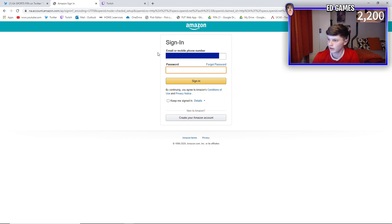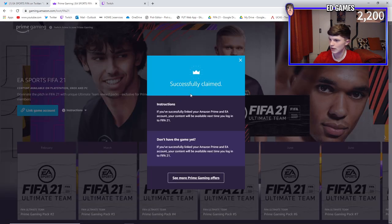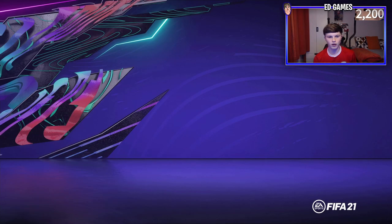You've got to link game accounts - I didn't click this yet but we'll do that now. Sorry, I didn't know you had to link again; I thought my account would have stayed linked because it's already linked in Twitch, but you do have to do it there. So you would have done that with me there - send a verification code to your email and stuff like that. And it looks like we're done here. Return to Amazon. Simple as. There we go - successfully claimed. It will be available next time you log into FIFA.